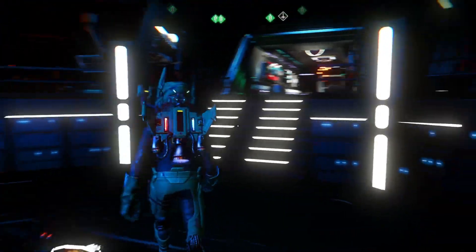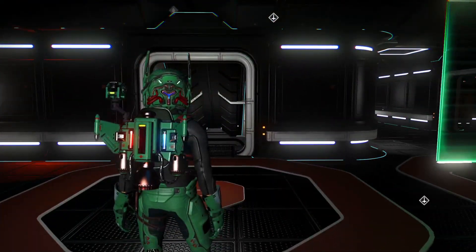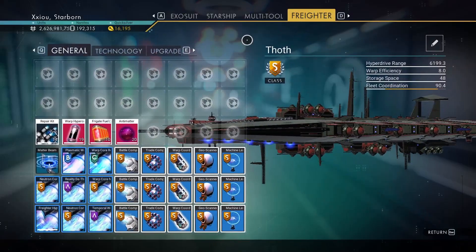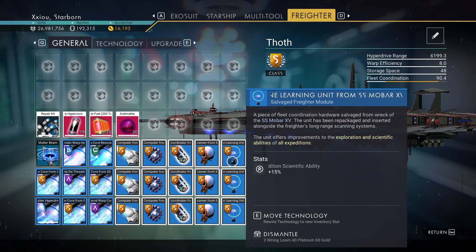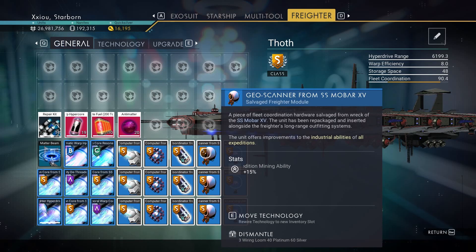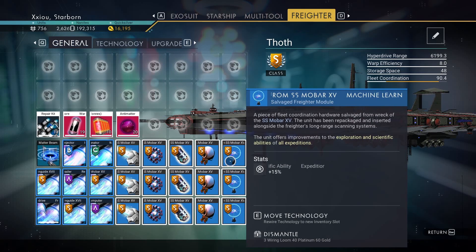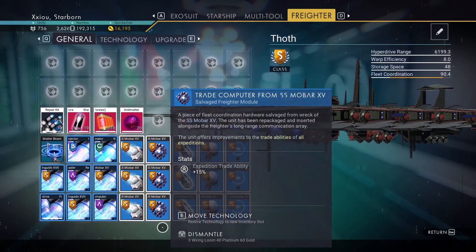All those are out on mission now. As you can see, it's an all S-class fleet, but I also have an S-class freighter that's fully upgraded with S-class modules. These are all from a derelict freighter that drops S-class upgrades every time — they're from the SS Mobar. I'll put a link in the description if you want to run that freighter, because I just ran that freighter over and over.